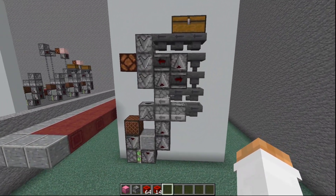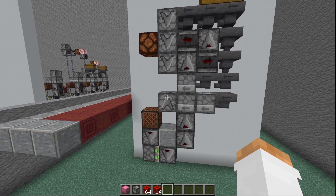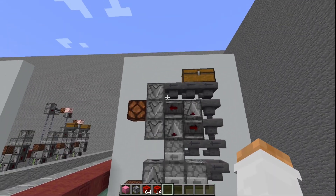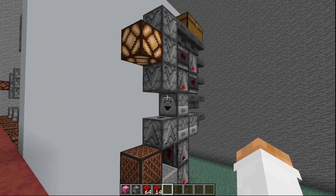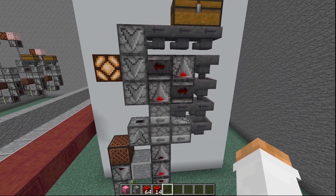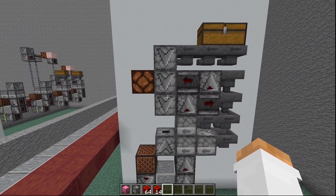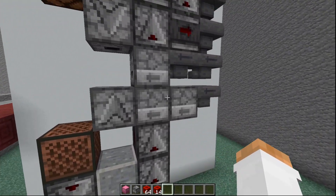This one here is the three-dropper system, the equivalent of putting six hoppers into one shulker box. You can see it's a little bit more complicated and uses far more hoppers to load everything up. Showing it turning on, you can see there are some observers down here getting activated, and then a circle of observers that also get activated. This circle activates three droppers, and the lower section activates all the droppers there.